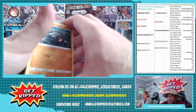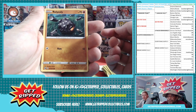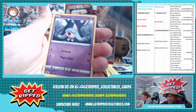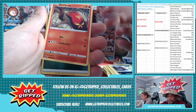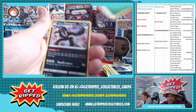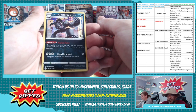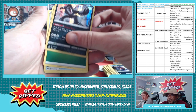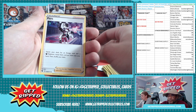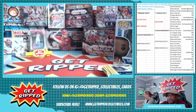I saw another shiny energy thing, I think. Galarian Obstagoon holo - it's a pretty badass card, if I do say so myself. And that's your break, Pokemon - that is the break.